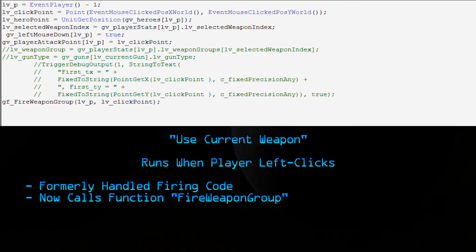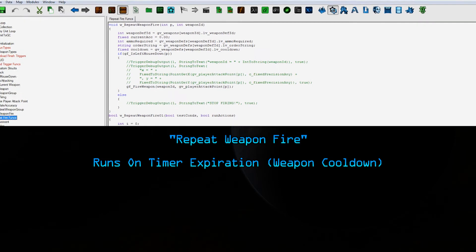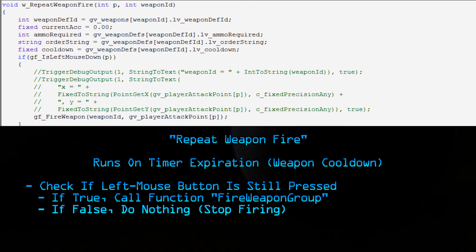Next, we have a new trigger called RepeatWeaponFire. This runs on a countdown timer — in this case, the weapon cooldown. When the timer reaches zero, this trigger will run. All it does is check to see if the left mouse button is still being held down. If it is, it runs the FireWeaponGroup function — basically, you fire again. If not, you stop firing. Since this function appears in two places, if I need to change something in the firing mechanic I just have to do it in one place, and if there's a bug in the code, this makes it easier to fix.